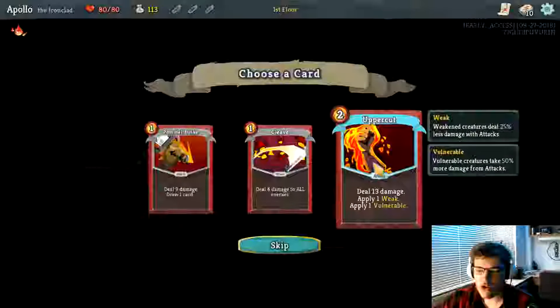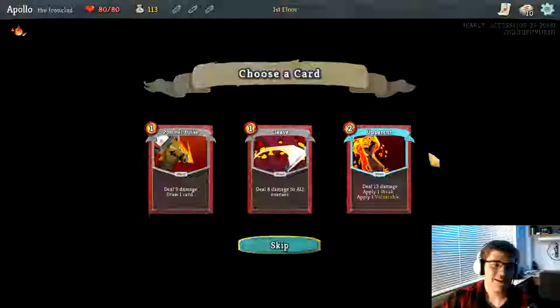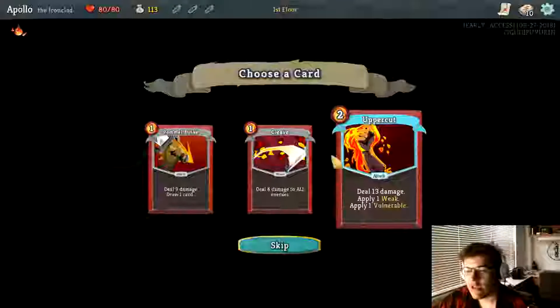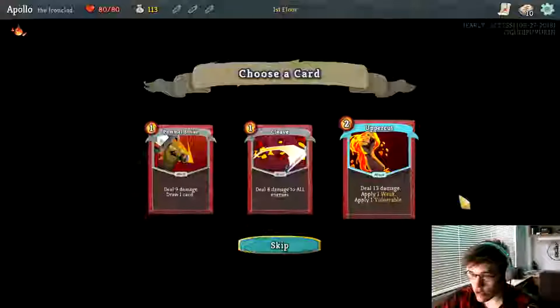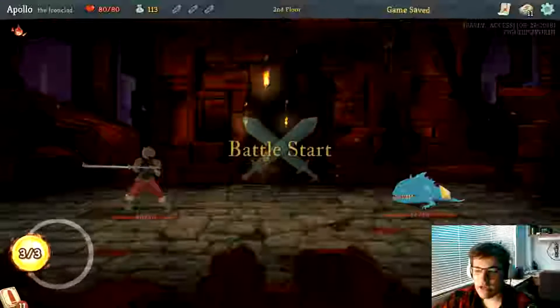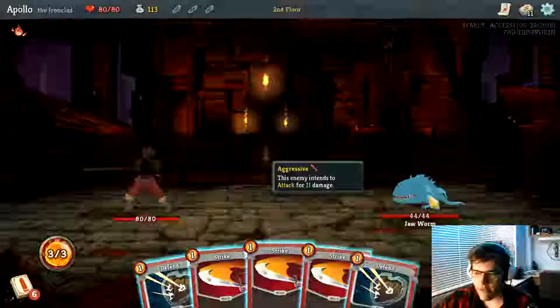But if you absolutely have no way of winning, then just build up block. Also, once you defeat an enemy, you get gold, and then you get to pick a card. I'll take this one. I'm back up to 80 because I got through.